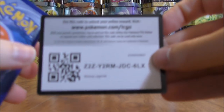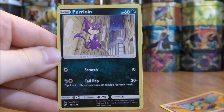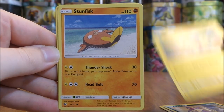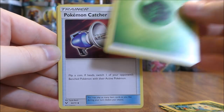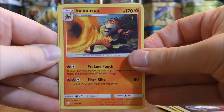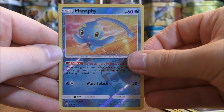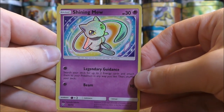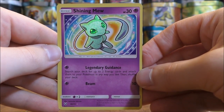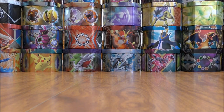Still very happy to pull that Mewtwo GX Secret Rare. Pack twenty-one starts with Golett, Purloin, Plusle, Stunfisk, Minun, Grass Type Energy, Pokemon Catcher, Incineroar, Venusaur, a Reverse Holo Manaphy — only the second rare Reverse Holo pull in this opening — and the final card in the pack is a Shining Mew. I've pulled this already in this opening, but that one was severely miscut. This one is a little bit better — still not perfect edging, but much better than the first one.